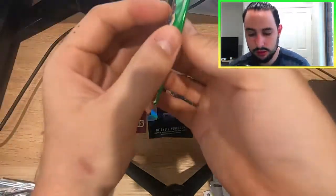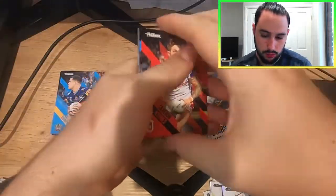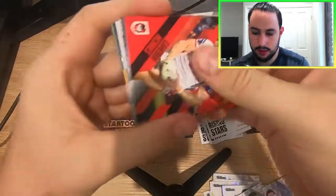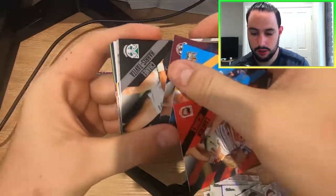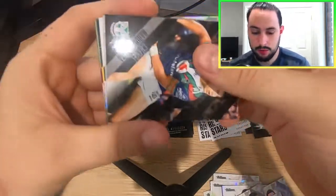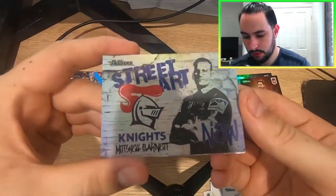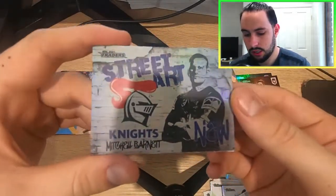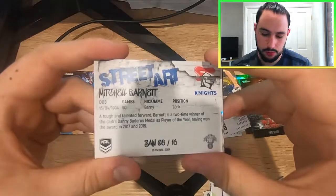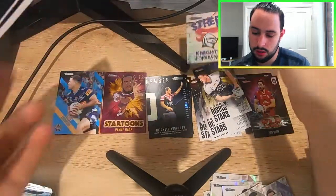We get down to the last three on this one side of the box now. Let's see if we can pull a White Street Art on this side — it looks like we can. We have got a Mitch Barnett for the Newcastle Knights Street Art right there. Looks all right. Mitch Barnett, born 15th of the 4th, 1994, 90 games. Position: lock, for the Newcastle Knights. And then we've got a Panthers checklist.